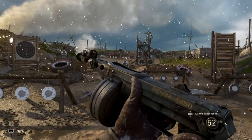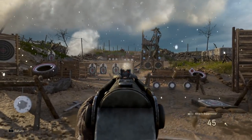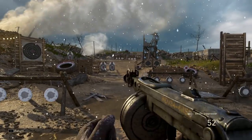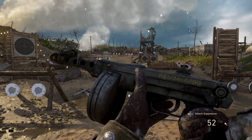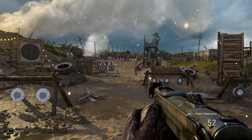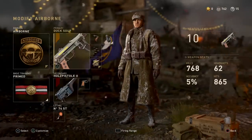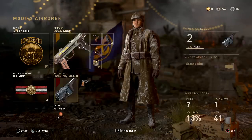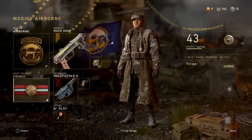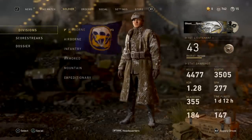Today's video: the PPSH Duck Soup epic. Look at the sights on this gun — it's crazy. It completely changes the whole look of the PPSH. You can still tell it's a PPSH, but this gun is freaking awesome. I don't have this gun on my account, so a subscriber was nice enough to let me go on his account and use this PPSH Duck Soup. This is the class we're using today: Primed grip, extended mags, and rapid fire.